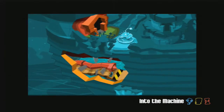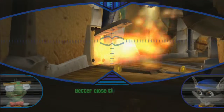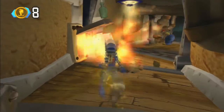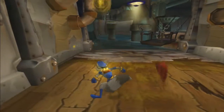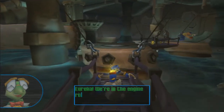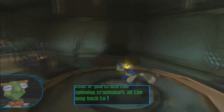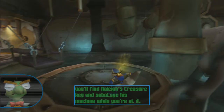Let's get into the machine. I will try to get all the bottles first try in the level. Eureka! We're in the engine room! Bentley says: my analysis tells me that if you trace the spinning crankshaft all the way back to its source, you'll find Raleigh's treasure key and sabotage his machine while you're at it. Thanks Bentley!